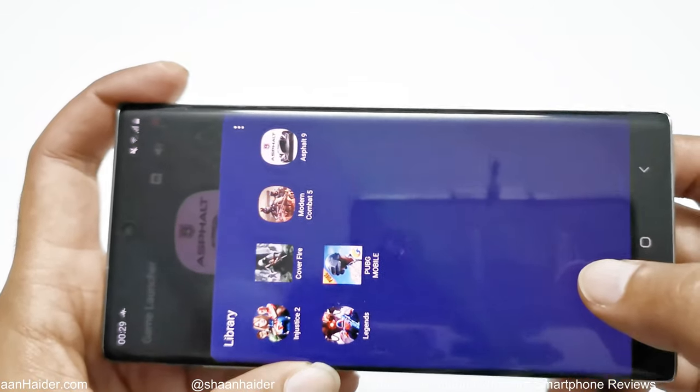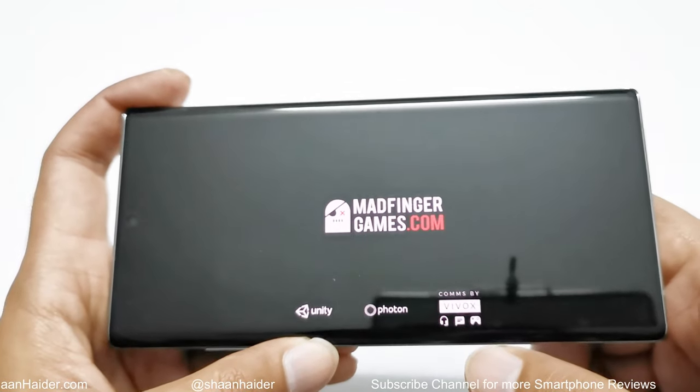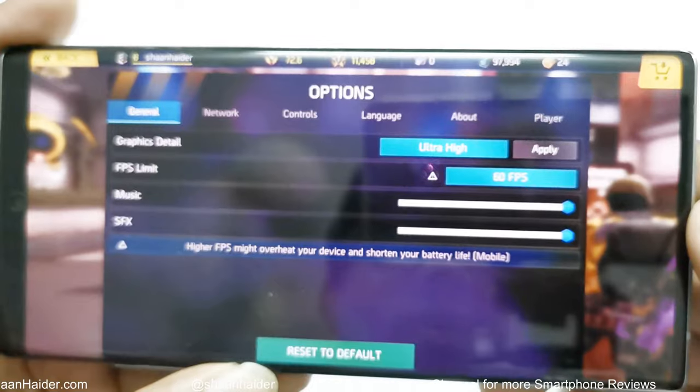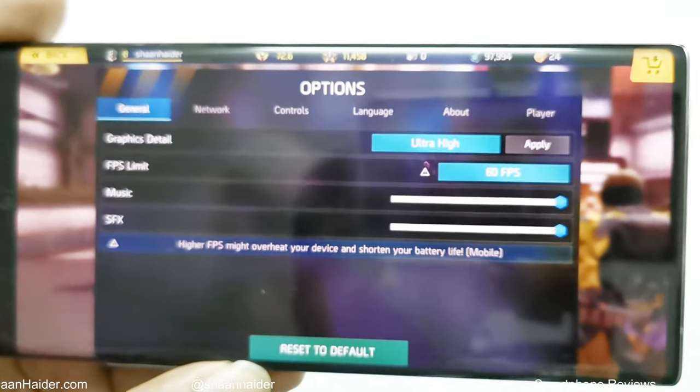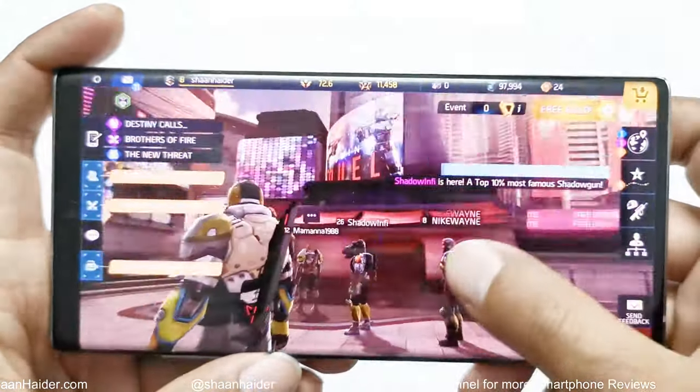Let's play Shadowgun Legends. It's one of the most high-end heavy graphics games and it also runs at 60fps. In the game settings you can see we have selected ultra-high graphics quality and 60fps. Now let's play the game.